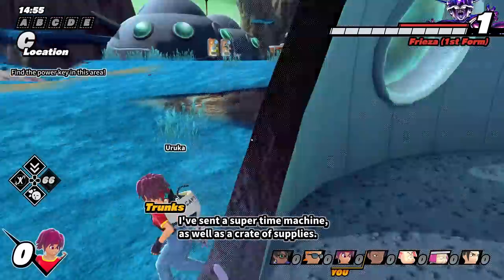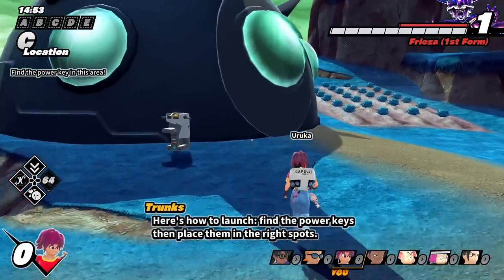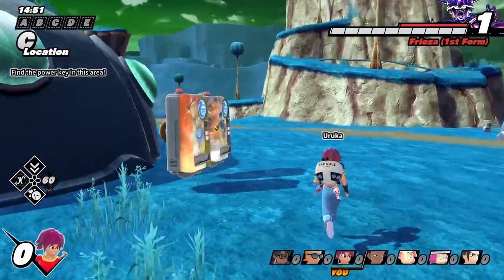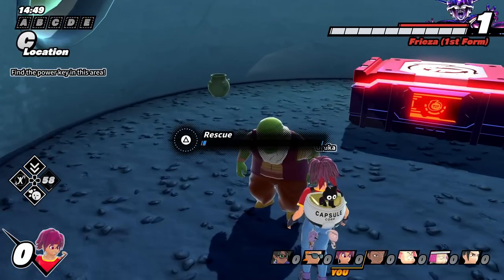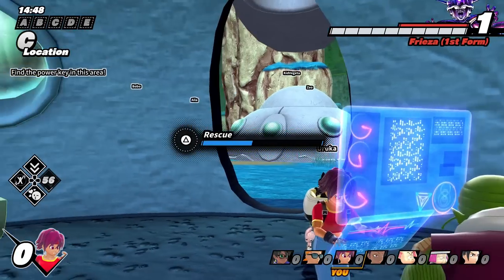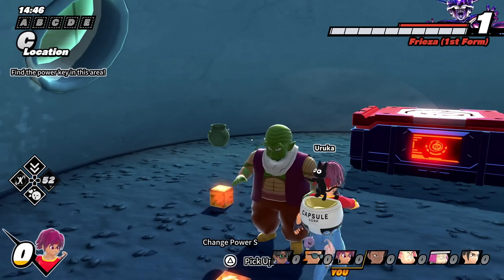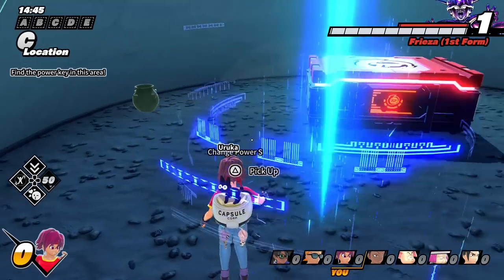I just realized I put on Instant Descent instead of the right ability. That'll be interesting, but maybe we'll Instant Descent down on an ally and res them. I think we'll be fine — we still have the main healer abilities. We'll switch that during the second game. That was my fault.